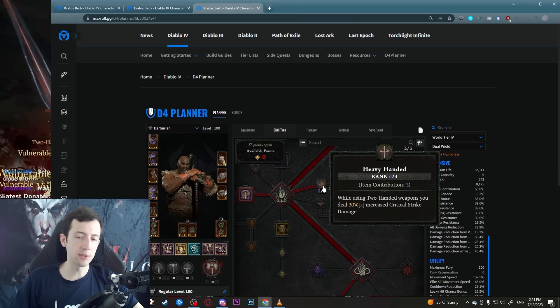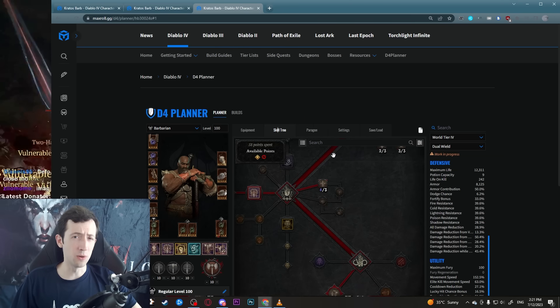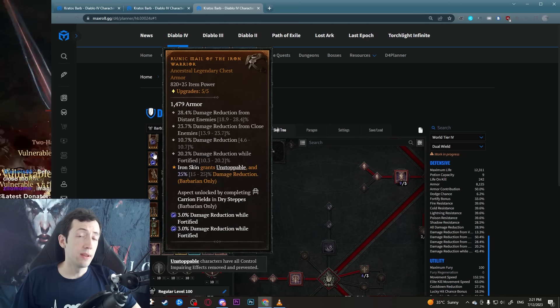Ultimate skill damage is really weak so don't go for that. While we use Iron Maelstrom and it does damage, it's just not a good stat, so avoid that. Just go for the typical crit, attack speed, vulnerable, and skill ranks. On the amulet we have the Heavy Handed passive — I set this up to use the sword for Upheaval and the hammer for Deathblow. Both are two-handed weapons and you get extra critical strike damage, so you have really big bonks.